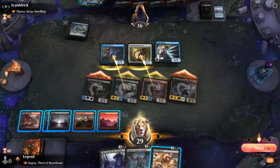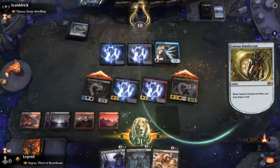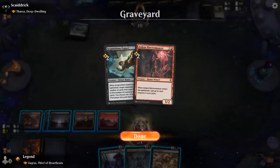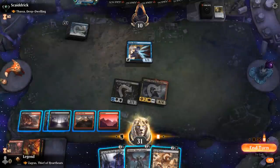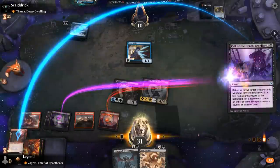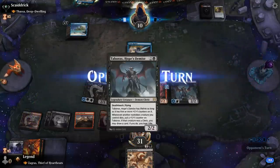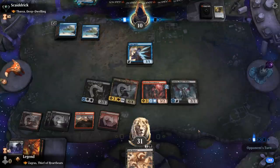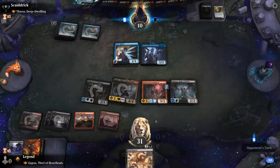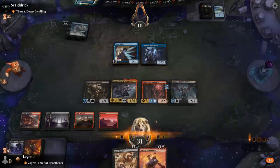Opponent is going for the trades — that's fine. Falls to 10. I kind of like Call of the Death Dweller — get back Electromancer and play Tabarax afterwards, just add as much power and toughness to the board as possible. Could've had a slightly bigger Tabarax if we played it first main phase. Gadwick draws three.